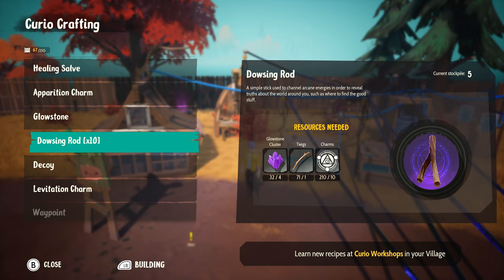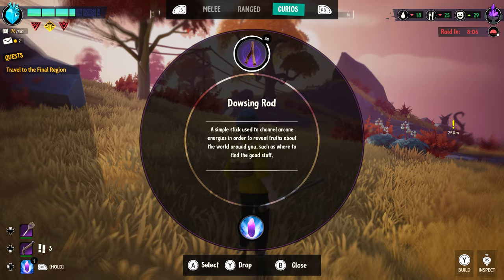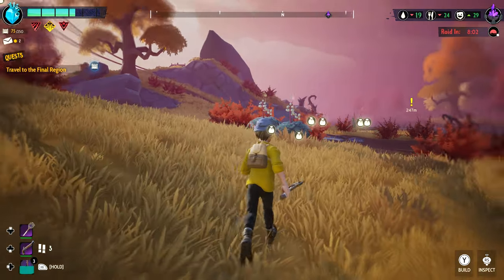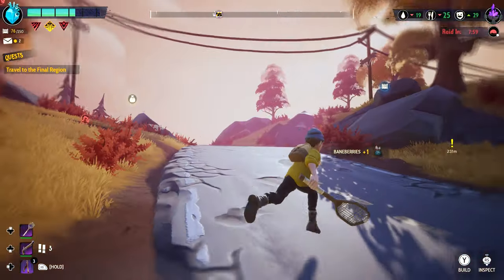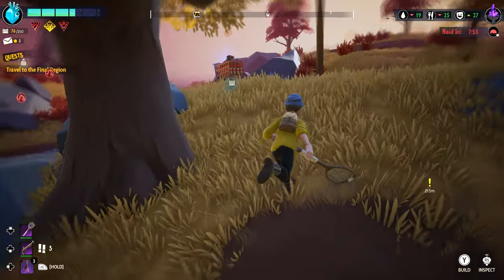Another useful item, specifically in the mid to late game, are dowsing rods, which will show you visual indicators for every collectible item around you. These can directly pinpoint materials, where a new drake to add to your home is, or where a schematic might be hiding. Time savers are really a big element here.